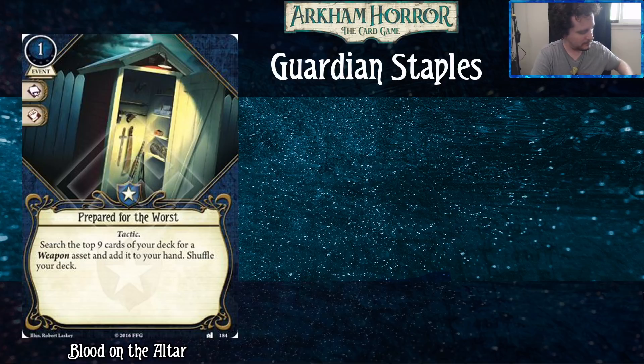This is one of the most powerful search effects in the game. Mr. Rook also searches nine, Backpack level two searches twelve, and No Story on Turn searches your entire deck at level five. The fact that you can look at that many cards for one money and zero experience is kind of ridiculous.